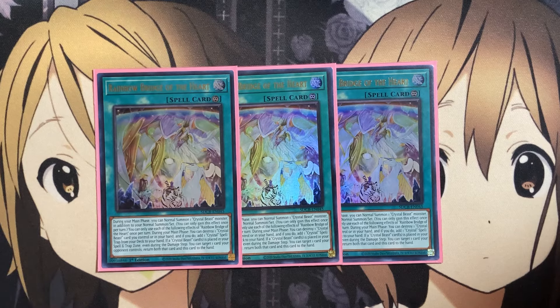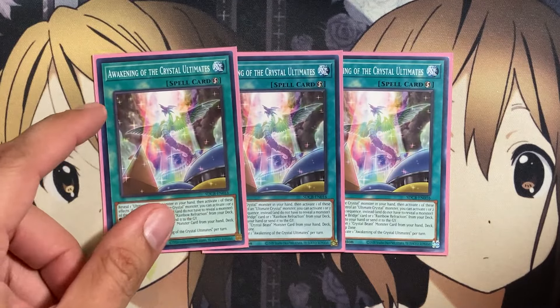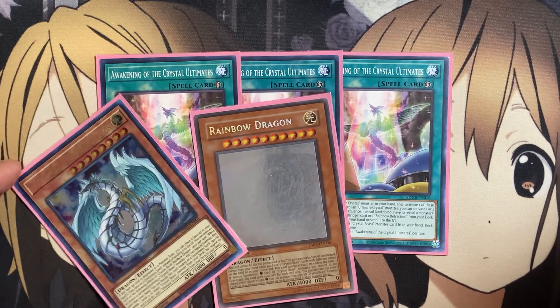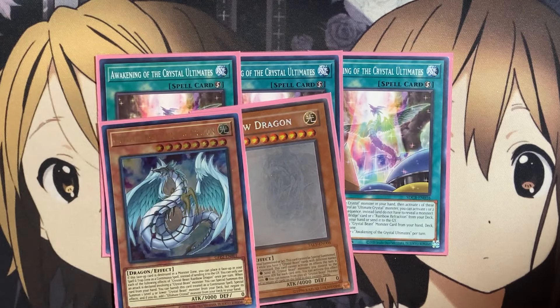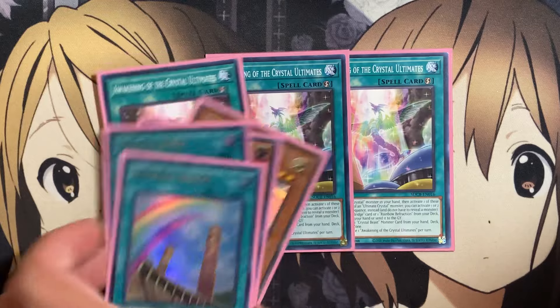Three copies of Awakening of the Crystal Ultimates: you reveal one Ultimate Crystal monster in your hand, then activate one of these effects — if you control an Ultimate Crystal monster, you can activate one or two in sequence. You can take one Rainbow Bridge or Rainbow Refraction from your deck and add it to your hand or send it to the graveyard, and you can special summon one Crystal Beast monster from your hand, deck, or graveyard to the spell and trap card zone, giving access to Ruby Carbuncle. All the cards connect very easily to one another in a big chain of search power.